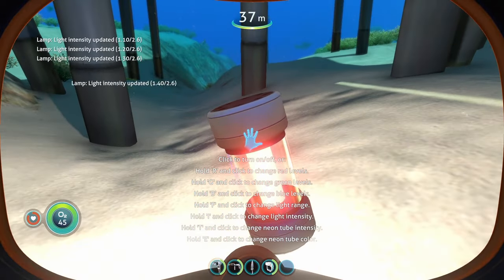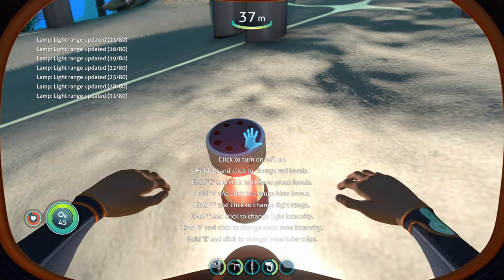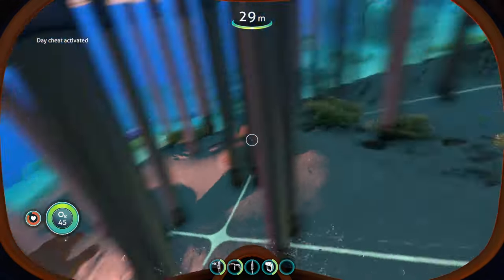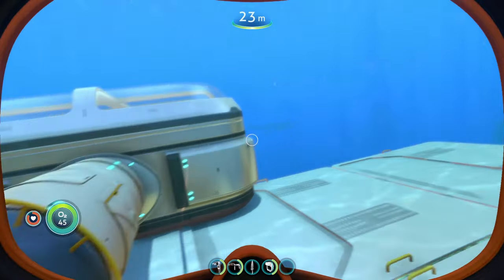By holding I you can change the intensity of the light and make it stronger. Holding F and clicking changes the range of the light. You can also mess with the red, green, and blue levels, giving your base an entirely new atmosphere — especially since you can change both the intensity and the color.